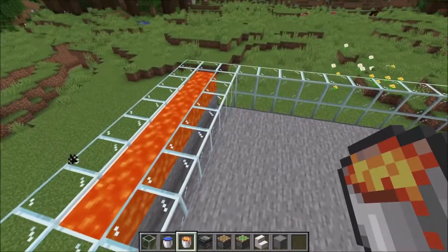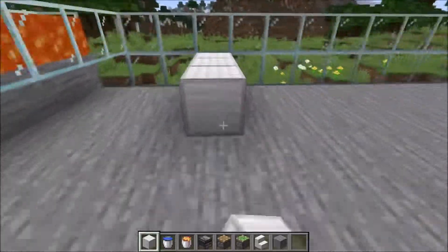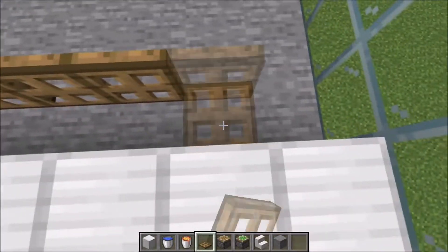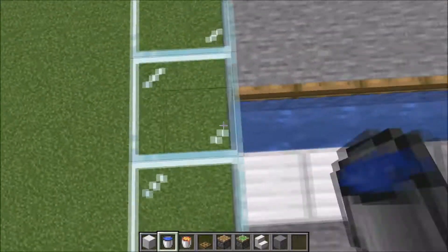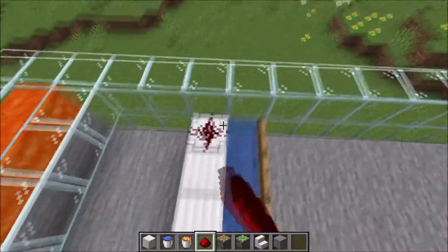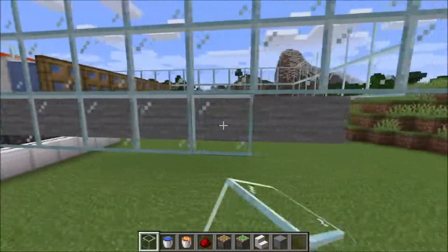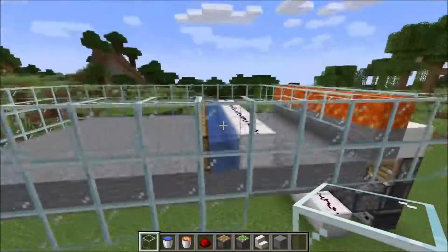After we got this, we go here, leave one block open and place a row of normal blocks. Now in front of the blocks, we place normal trap doors and you can activate them. Put water in here. Now if you open them, the water will flow down. Now just place redstone here on top of that and take glass, start here and continue building another row of glass like this.